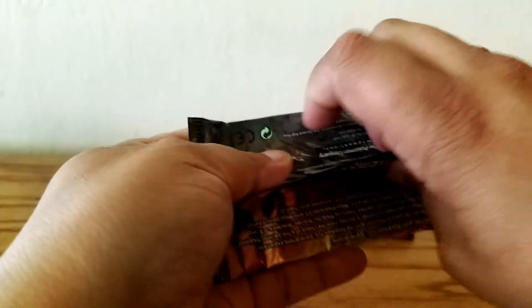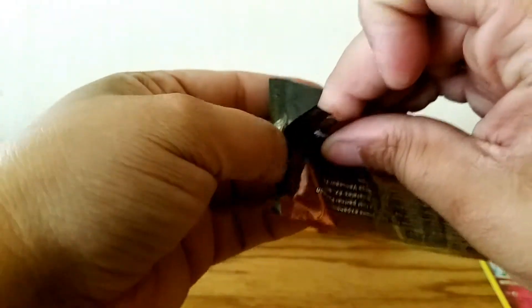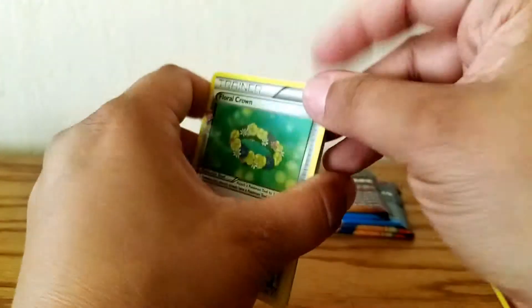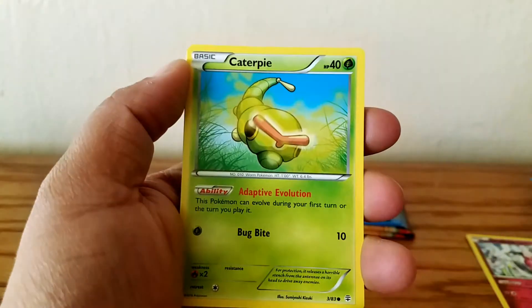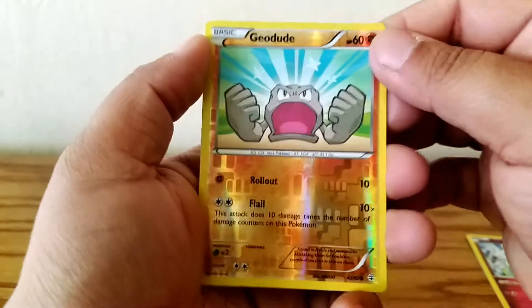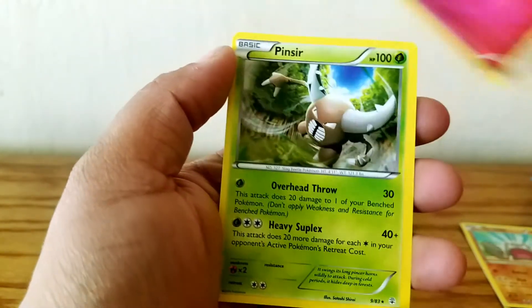All right, let's see here. See if we can open this up nice and neat so I can save the pack. Two, three. We have a Floral Crown, Golduck, an Evo Soda, Caterpie, a Psychic Energy, Meowth, Tangela. Our Reverse is a Geodude. Oh nice, Swirlix Hollow. And there's another Pinsir. Put this on the side with Charizard.